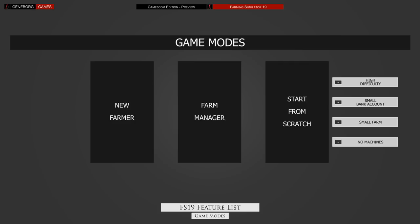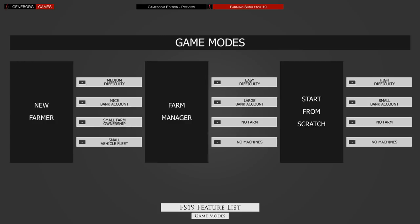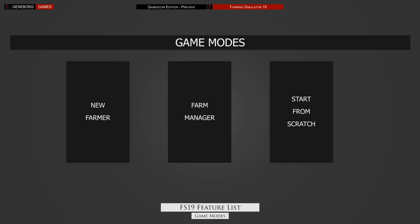The third option is start from scratch — that is the hardcore option, meaning you get basically nothing, not even much money. You will probably have to work your way up doing work for other farmers first, or take up a large bank loan. We expect Giants to talk more about these game modes during Gamescom. We want to know more about in-game yields, machine costs and systems like wear and tear that will also influence overall game difficulty.